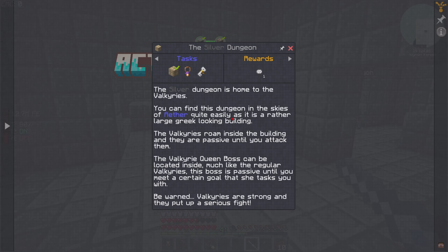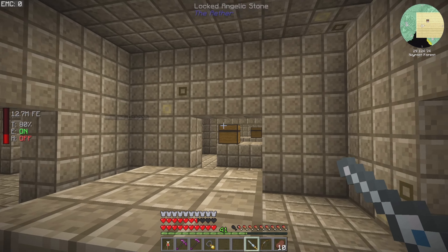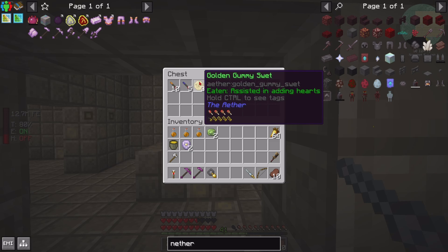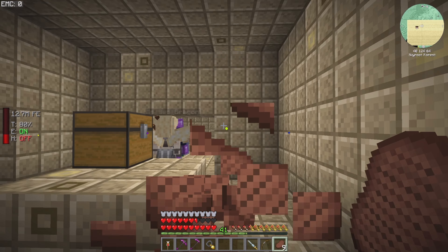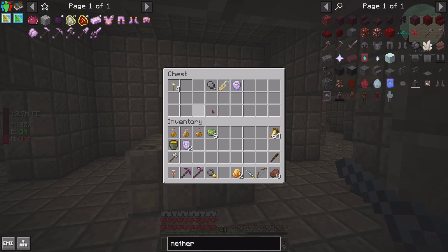I've got a victory medal - I think we need multiple victory medals. The silver dungeon is home to the valkyries, found in a rather large Greek-looking building. The valkyries are passive until you attack them - the valkyrie queen boss is located inside. You've got to get a lot of these victory medals. I'm killing these guys - I've got four, make that five. You hurt yourself a little bit - oh he hurt me a lot, but I'm okay.